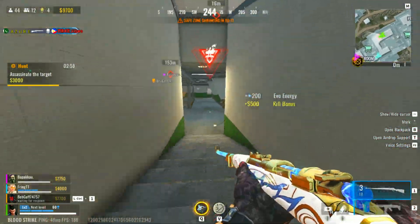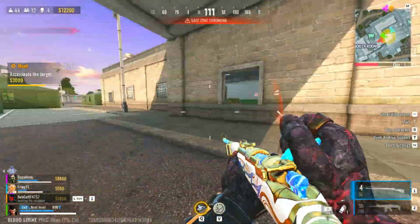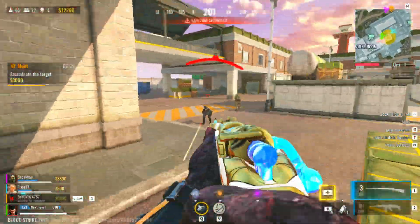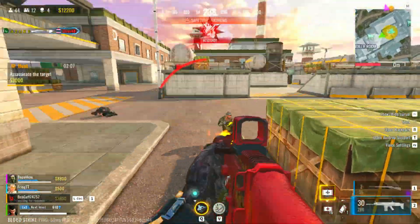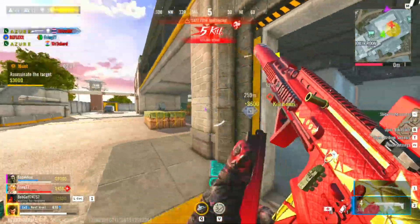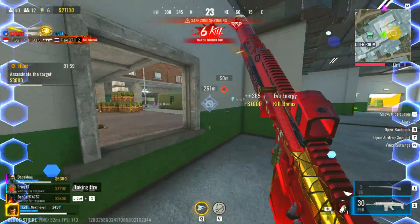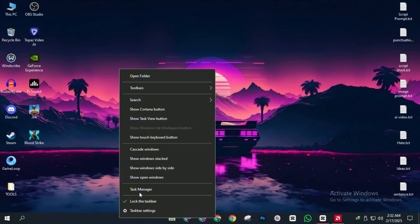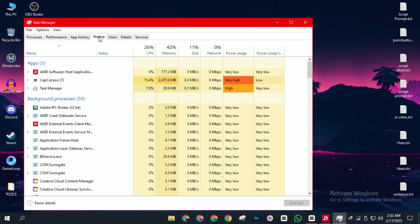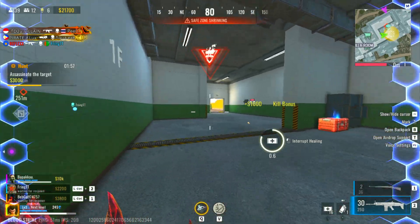Tip number twelve: disable startup apps for faster boot and smoother gameplay. Too many apps launching at startup slow down your PC, eating up RAM and CPU power before you even open Bloodstrike. Right-click on the taskbar and select Task Manager, go to the Startup tab, right-click on each unnecessary app and select Disable. Restart your PC for changes to take effect.